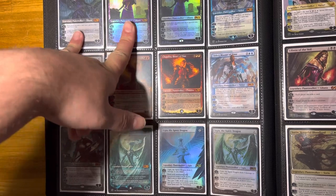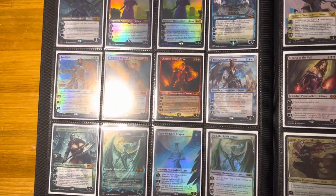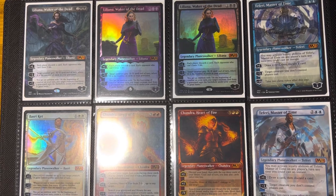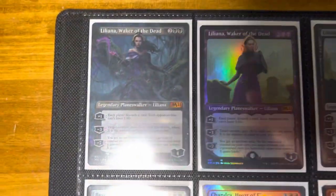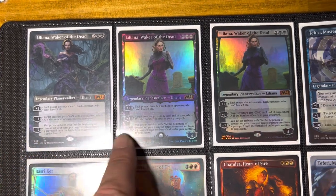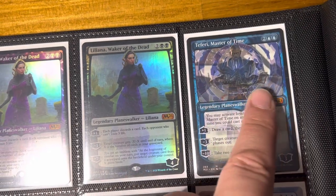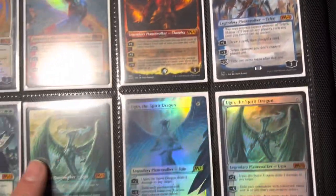We've got a couple — M21 was the next set that came out that summer, summer 2020. M21 was a really fun thing — a lot of different Planeswalkers, a lot of different art styles. You can see here we've got Waker of the Dead in Full Arts. This is when they started making all the variants. This Teferi had like 16 different things or something. There were even slight differences in the art on similar cards. Weird time.